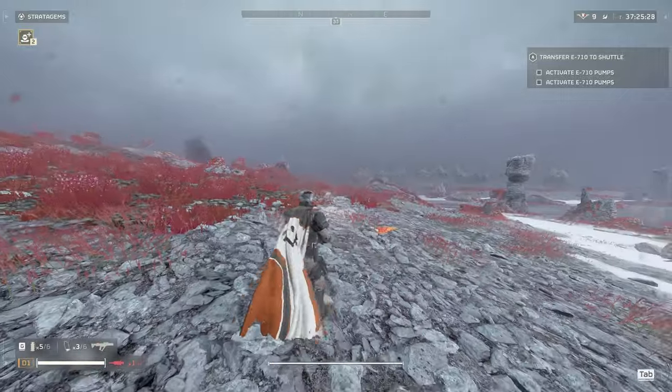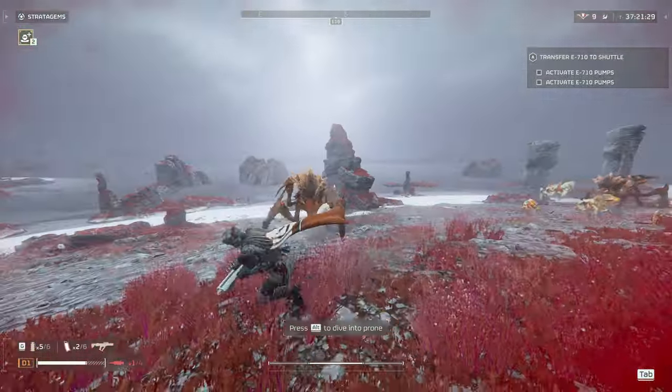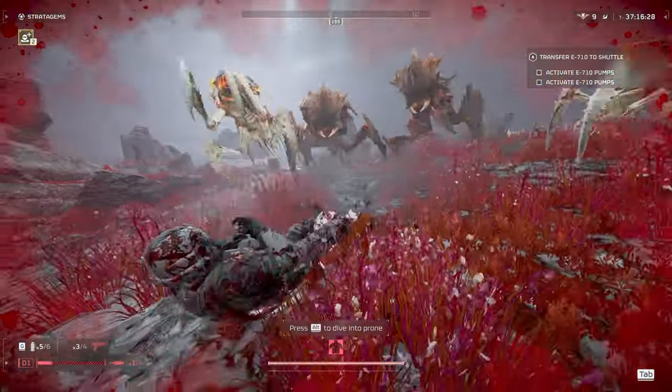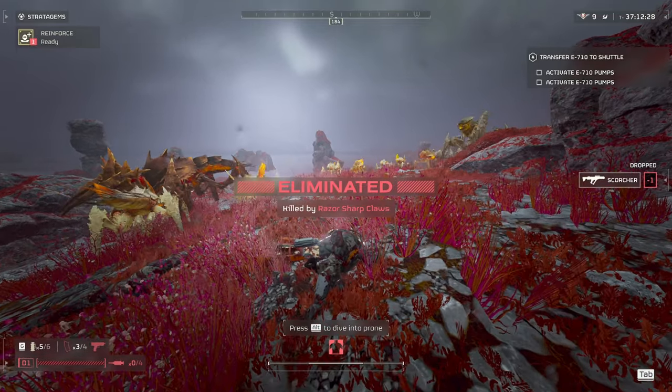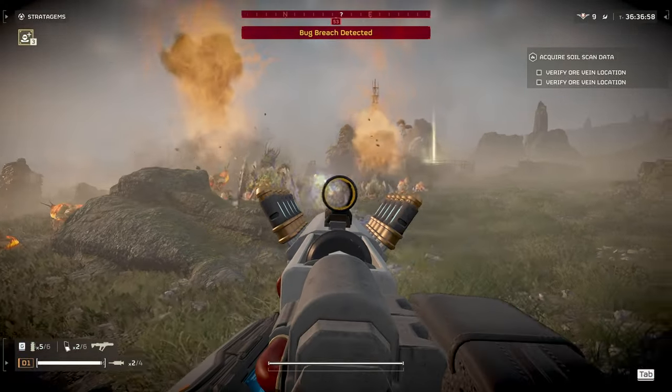Next I want to go over the bugs with the Scorcher, which would be the Scorcher's bigger weakness compared to the Automatons. Bugs have a lot of swarmers that will run up to you, and if you shoot them point blank it will blow you up. However, if you shoot them from a little bit further away, you will actually take them out fairly quickly.